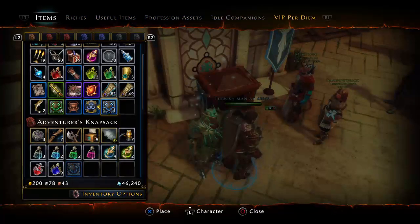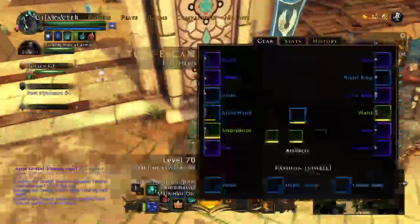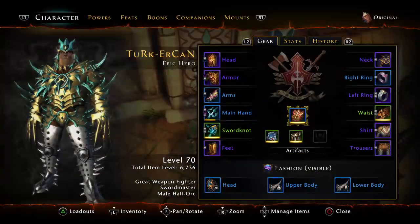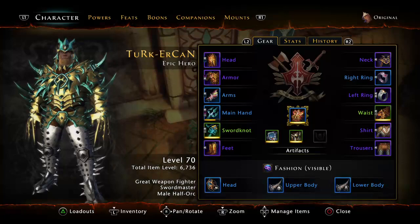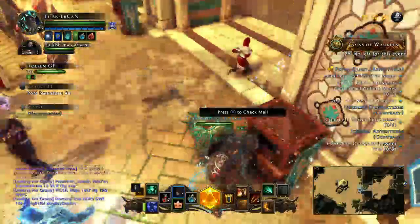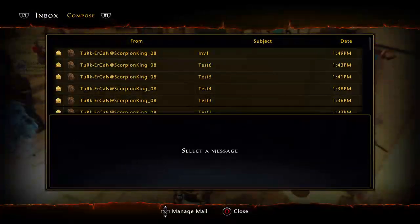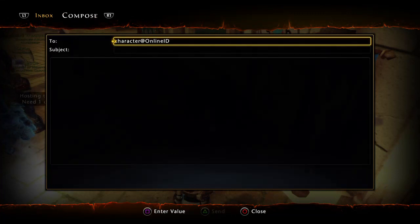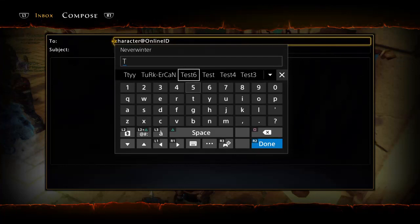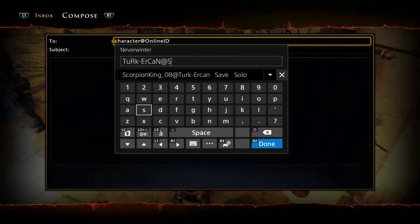All you need to know is your character name — if you don't know it or forget it, as you can see mine says 'Turk Erkan' and so on. As long as you know that and your PlayStation ID, you're fine. That's all you have to do. Go to Compose and then type your account name — it has to start with @ and then your account name.